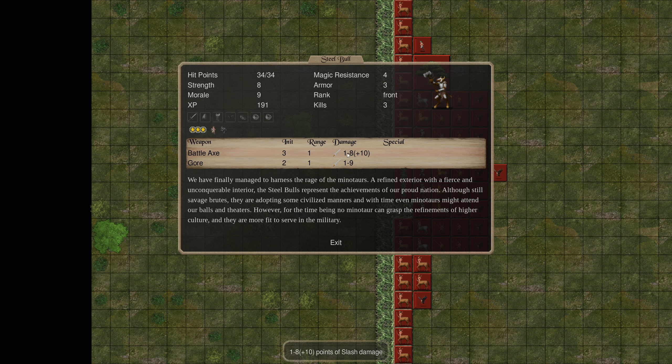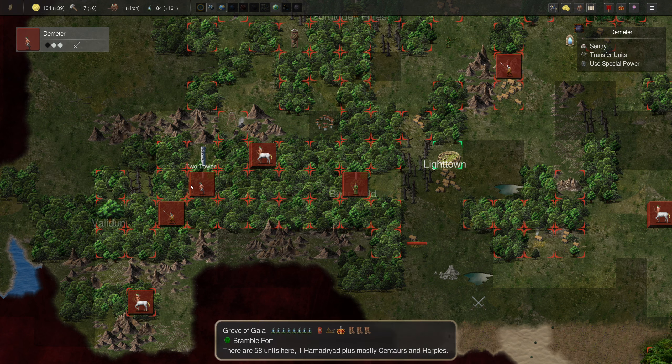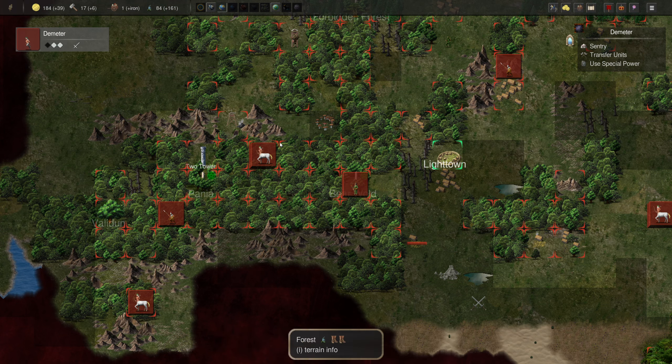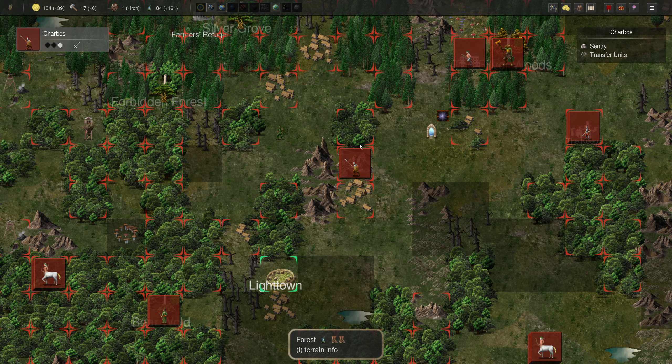These guys are going to be doing between 10 and 18 damage - or 11 and 18 damage - every time they hit, which is quite high. They're going to be getting through that two armor of the Ents fairly easily. They've also got a Gore attack and they don't take that much damage back. So if you've got a whole line of maybe 20 or 30 of them, we'd probably kill those Ents. They need to be backed up with chip damage from things like Archers. That is one plan that we've got.